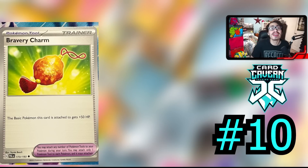Coming in at the number 10 spot is Bravery Charm. Because all the English scans of every card in the set are not fully out yet, I just decided to take a picture of all the cards IRL that I own — so that's why the quality looks like that. We're going to start the list off with Bravery Charm. This is one of my favorite new cards coming out of the new set. It is a basic reprint of Cape of Toughness — the basic Pokémon this card is attached to gets plus 50 HP, meaning that this works on both EXs and V-Pokémon.